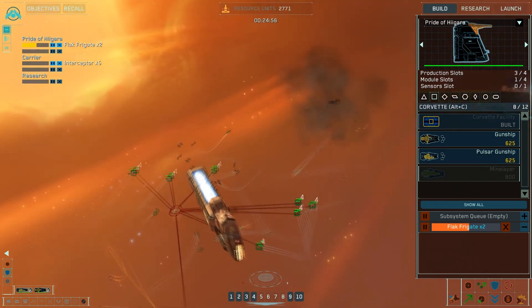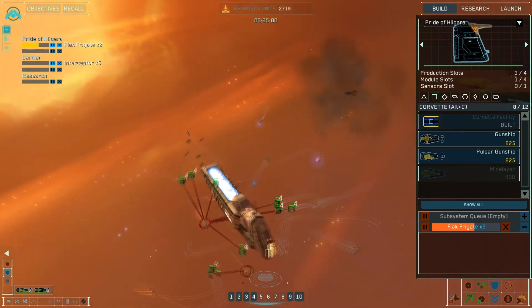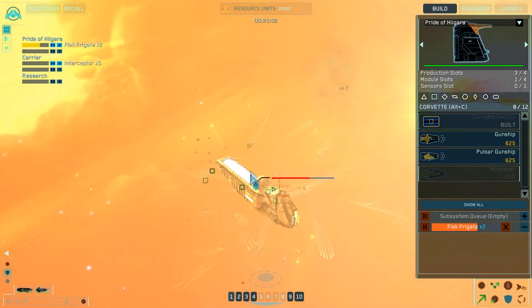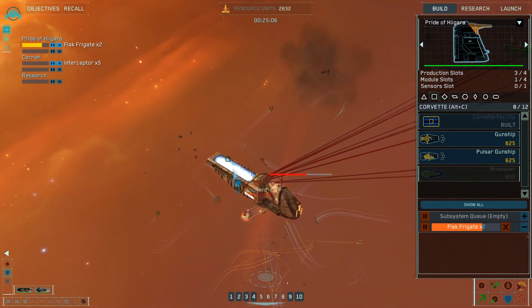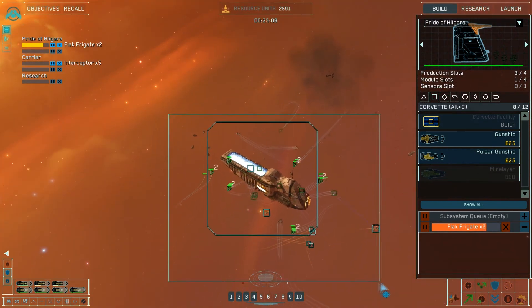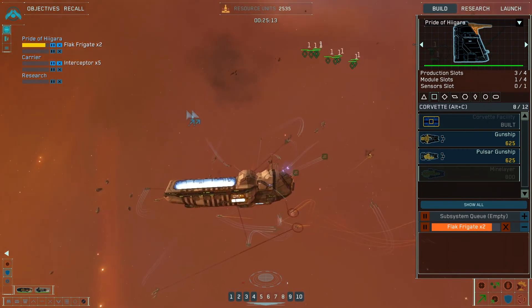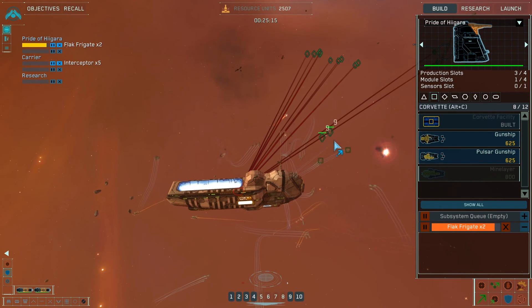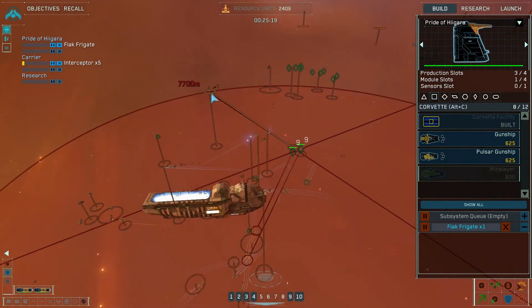Let's have them take out some of these repair guys — just because they're annoying the hell out of me. There goes that thing. Capital ship locked in. Looking fine. Yeah, the marine frigates are going to be useless I think. Just pull them out of combat.